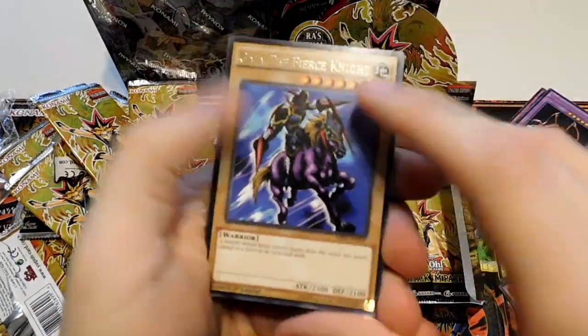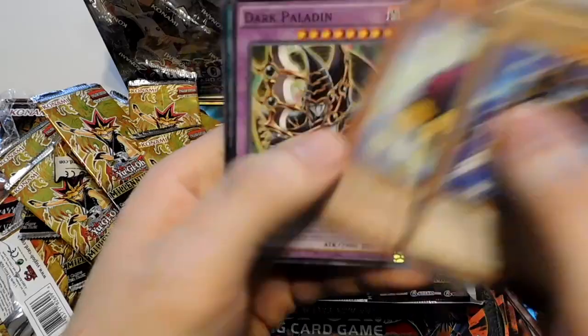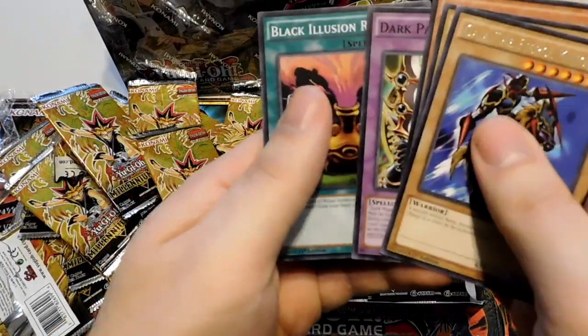Another Gaia — nice variant artwork still. Pendulum Machine, Karibo, Dark Paladin, Black Illusion Ritual.